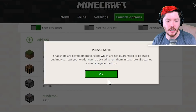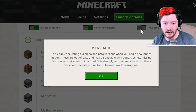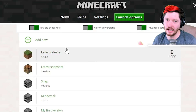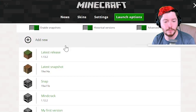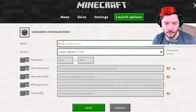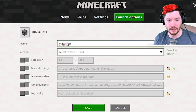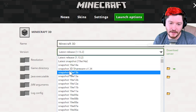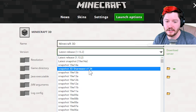You're gonna need to make sure to at least enable snapshots — that's that first tick right there. I like to enable them all, that way I have all options available to me. So we're gonna go ahead and create a new profile instead of editing a previous one. Go ahead and click add new. You can name this really anything, but we're going to name it Minecraft. And then under version, you can see that it is this snapshot 3D shareware v1.34.